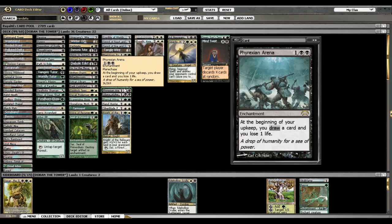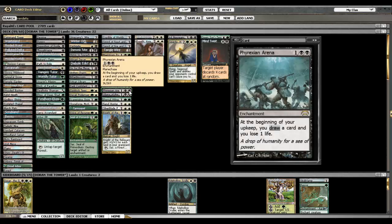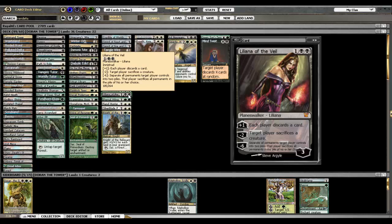Phyrexian Arena is insane. Sometimes you need to see what your opponent has — they have counterspells, they'll hold up two blue mana and you don't know what they have. So you play Phyrexian Arena to bait out their counterspell. Maybe they have a Hinder or a Spell Crumple. You kind of want to bait them out with these kinds of spells, because a control deck really can't let you resolve these, so you try to bait them out with cards like this and then resolve your important threats.